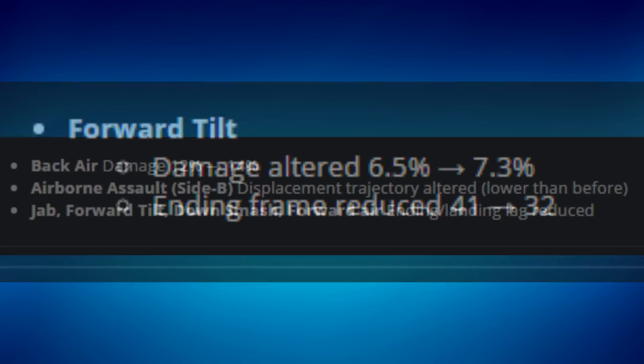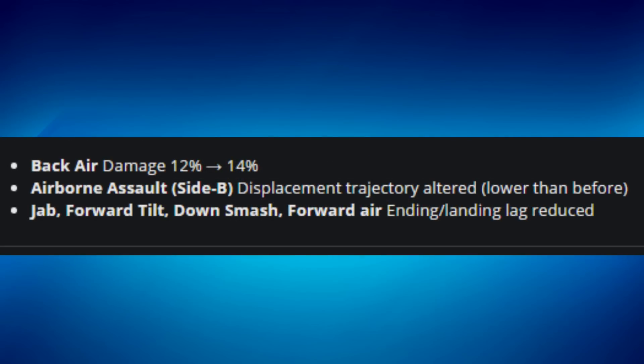For Mii Sword Fighter, they changed his back air damage from 12 to 14 percent. They also changed the Airborne Assault side B — it now has a displacement trajectory that goes lower than before. It's possibly a buff since it may give the move more range, though it's hard to tell exactly.